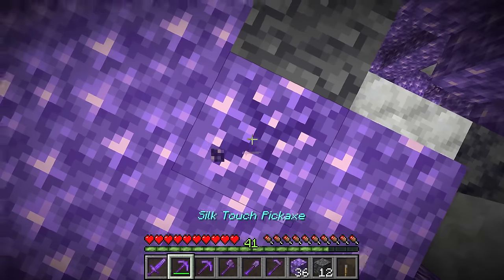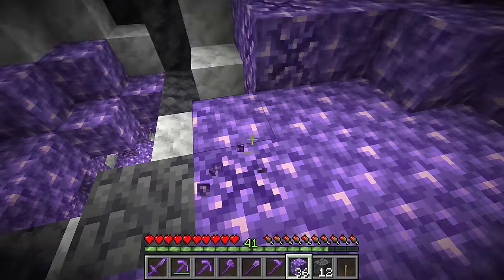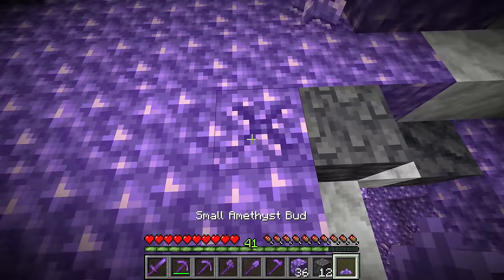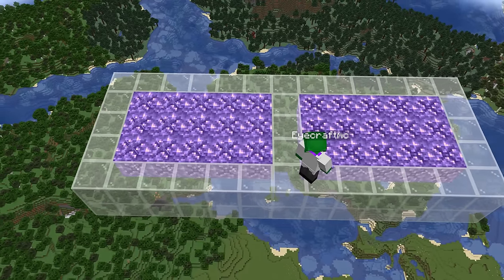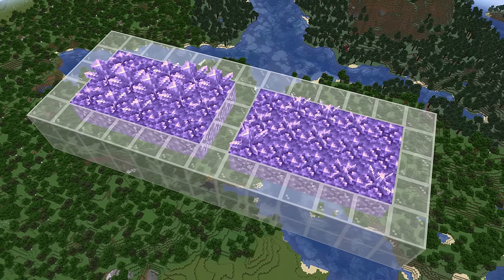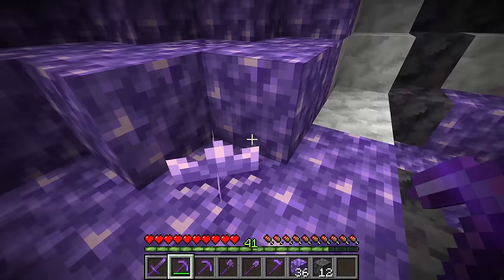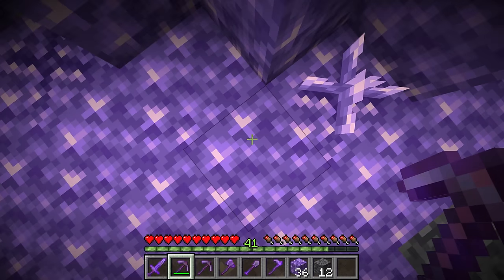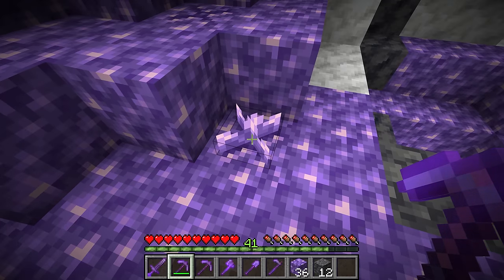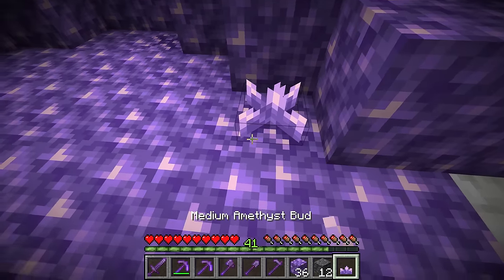The random tick occurs about every 70 seconds. If it picks a covered side, nothing happens again. But if it picks an exposed top side, a small amethyst bud will grow there. The amethyst buds, once they appear on the side of a budding amethyst — or even if you place them on top at any stage — will start to grow. When the random tick hits a side that already has a crystal, that crystal will grow one stage forward, for example from the medium amethyst bud to the large amethyst bud.